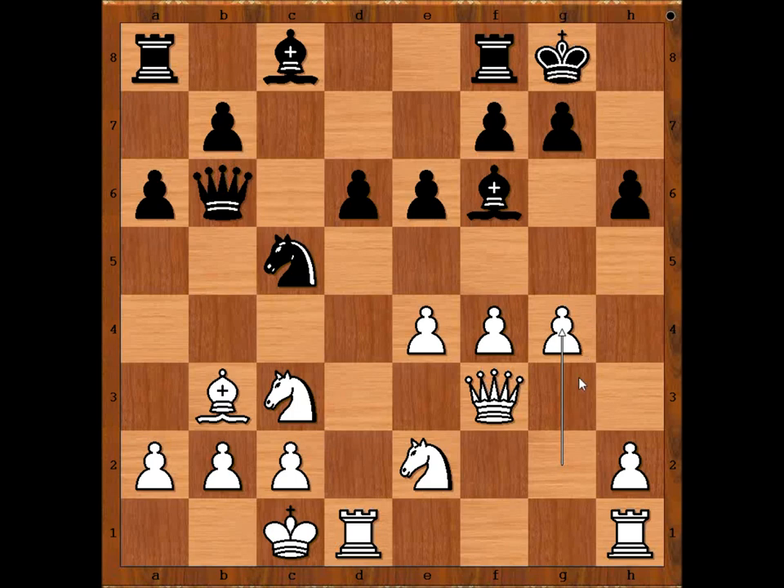White would love to play h4. For example, with bishop to d7, then h4. So Benko played bishop to h4. White to move — what would you do? Paul Keres played a very deep move: king to b1. Let's take it back.